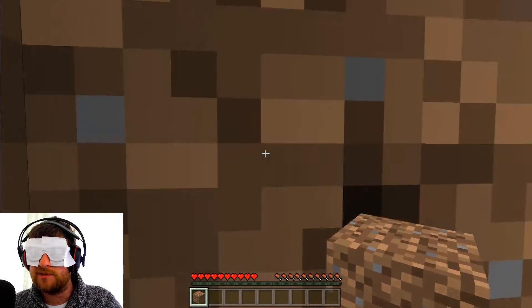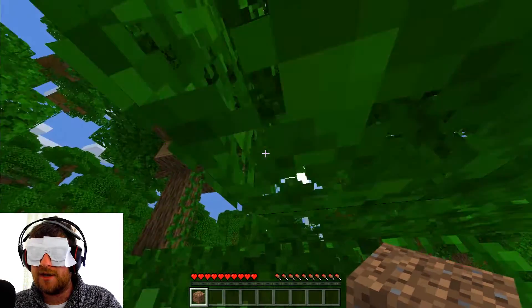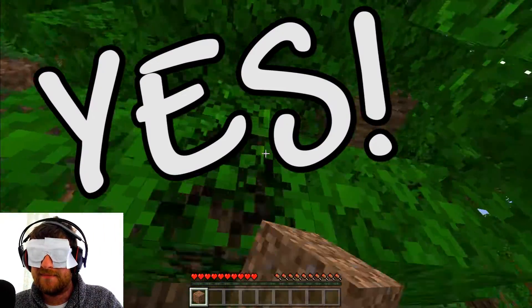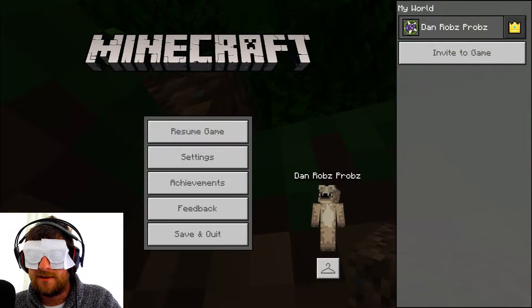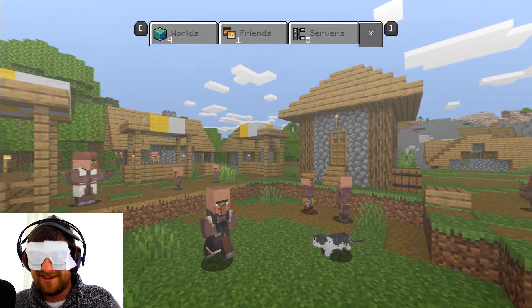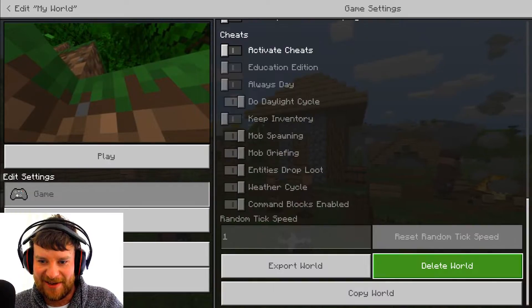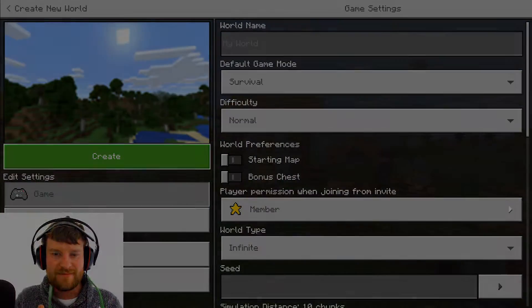Oh no, I've completely lost my bearings — this isn't good. I can hear a chicken. Am I anywhere near a tree? Oh no, I'm picking up all sorts of stuff, this isn't good. I'm going to have to redo it. Pause screen. Resume game button. Achievements. Save and quit button — yes. Worlds tab. We're going to have to go for a third time. This is ridiculous, I tell you. It's really not easy. Take three.